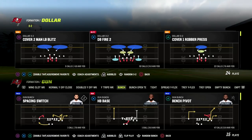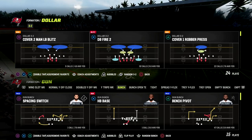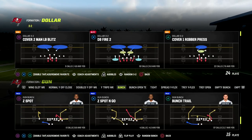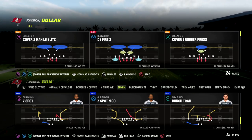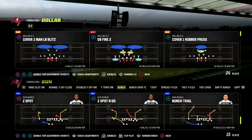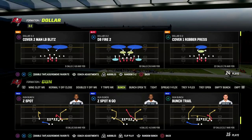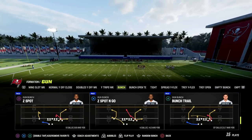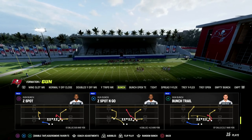In this video I'm gonna give you a simple play out of the bunch formation to beat man coverage, beat match coverage, beat any coverage you're going to face. We're going over Bunch Trail today — this is probably one of the most powerful plays in bunch. It was really good last year too. This is in the Washington playbook. If you want my full ebook on Washington, join our Patreon — ten dollars gets you access to all of our ebooks and all updates.